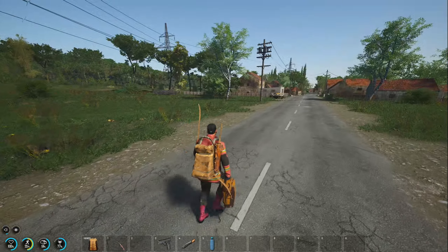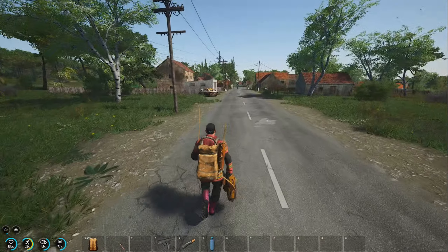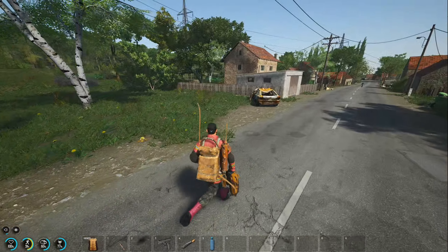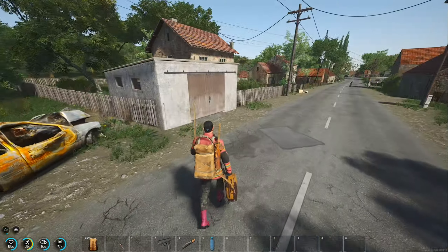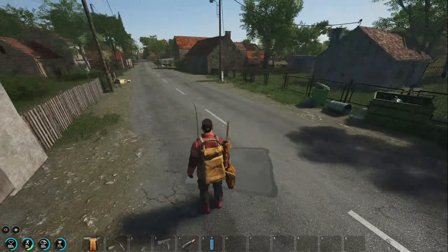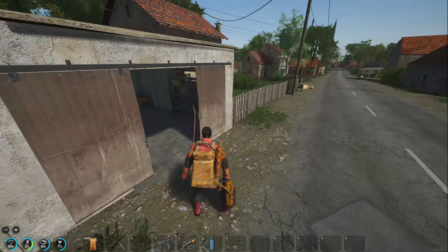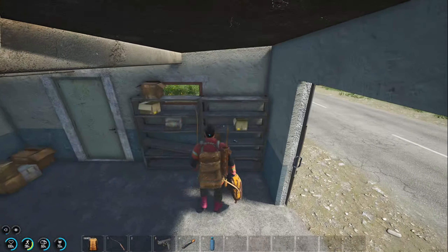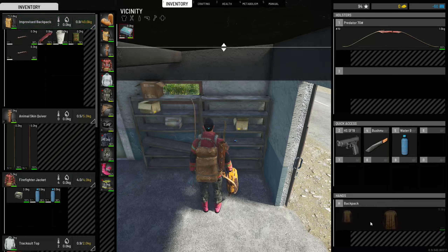I could craft a compass as well — I haven't crafted one in a while, I'm assuming it's still part of the crafting menu. I was just thinking about that the other day when I was thinking about things I still need to craft. Let's check this garage — okay, no jack. We got that though, that's nice.